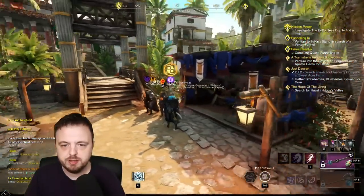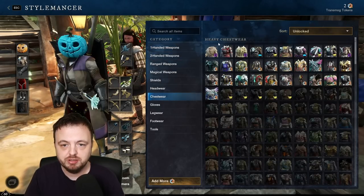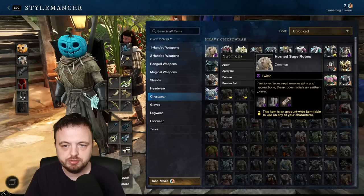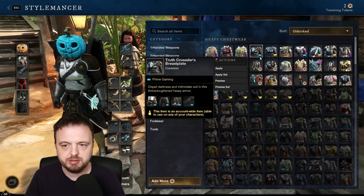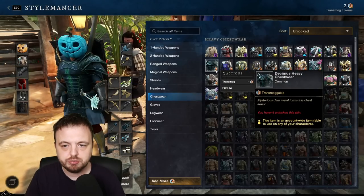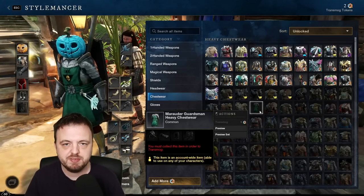The other way you interact with this system is at an outfitter — the NPC with the special symbol. Click 'Transmogrify my outfit' and you'll see a list of all appearances. They're organized in sections: heavy chest, medium, light, and some that are not available. You can also see source symbols: the Twitch symbol means a Twitch drop, the crown means a Prime Gaming reward, the shopping cart means you bought it in the store, and no symbol means you got it another way like the season pass.